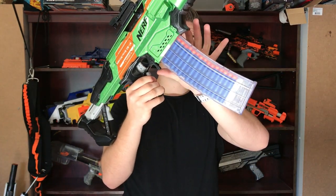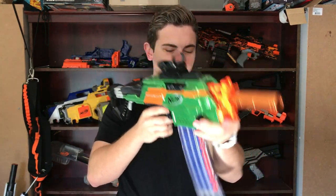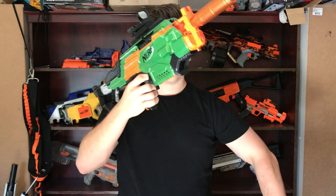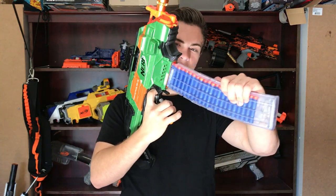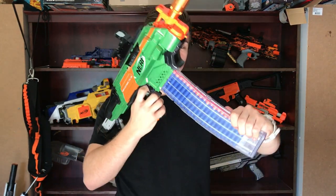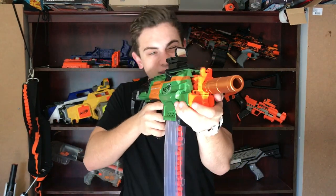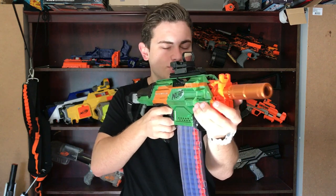Down the bottom here I've got a Blaster Tech extended mag release for those quick reloads. For reloading, I'm going to extend my middle finger while my front hand rests up the front, so I can quickly depress the mag release and pull back - out comes the magazine. Then I grab another one out of my pouch, slot it back in, and my hand goes back to the same position it was in.